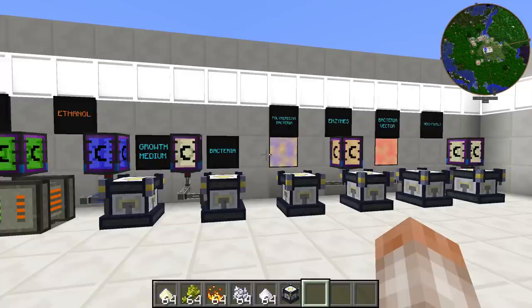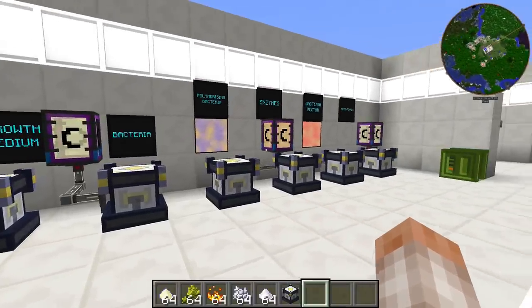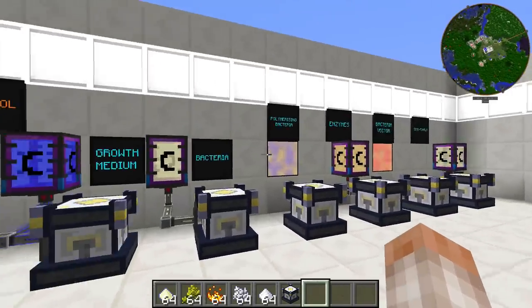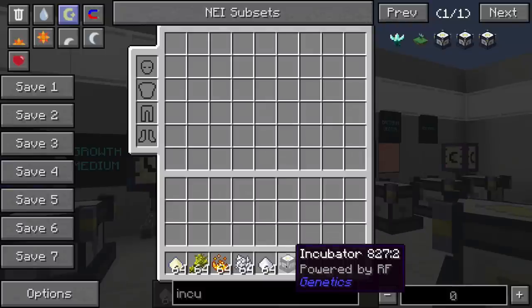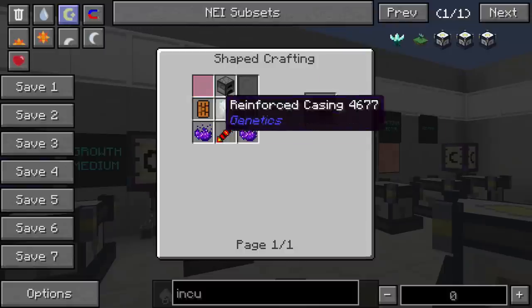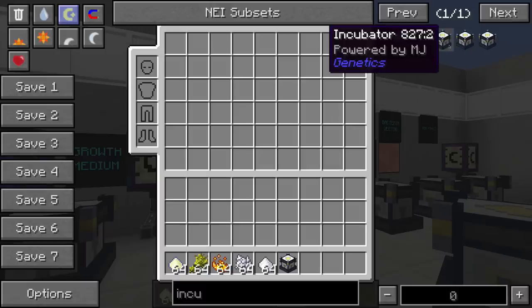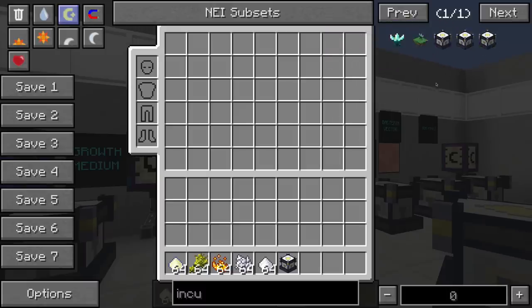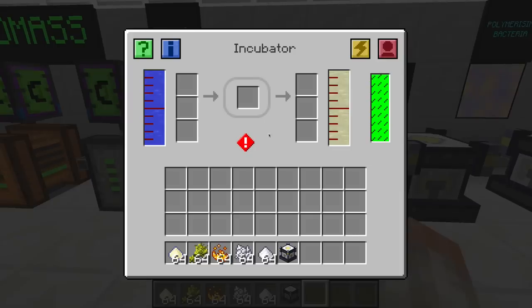This next part — I'm going to show you how to make a whole bunch of different things that we're going to use a little bit later on. We've already made ethanol, but now we've got to make a whole bunch of other stuff before we can move on. You're going to need incubators, and you're going to need a bunch of them. The incubator is made from a bunch of different things, and you can make different types of incubators: one powered by EU, one RF, and one MJ. The first thing we're going to do is make growth medium.